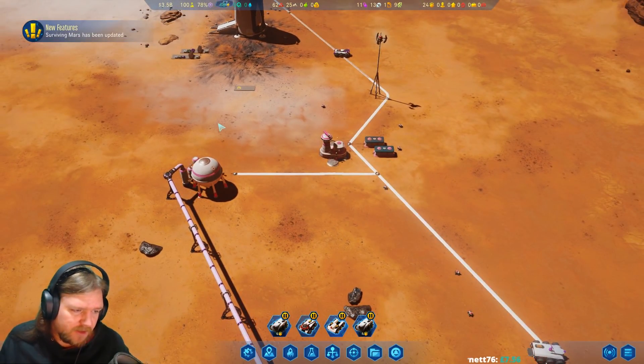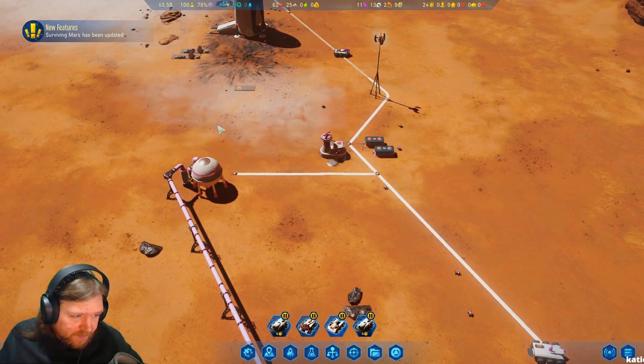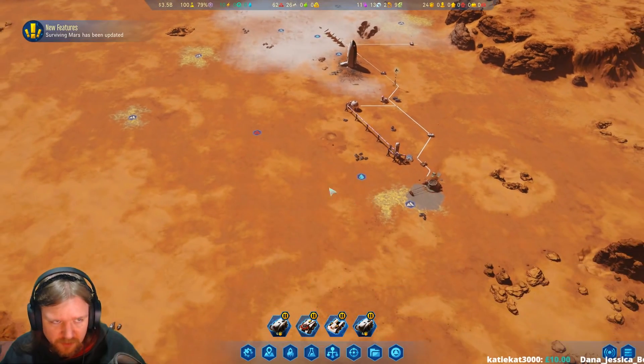Rovers don't need to charge anymore - they have unlimited power, quality of life change, nice. What does the anomaly system symbol look like? It's like this but a yellow jar instead of a blue one. We had one earlier but I haven't seen one for a while.